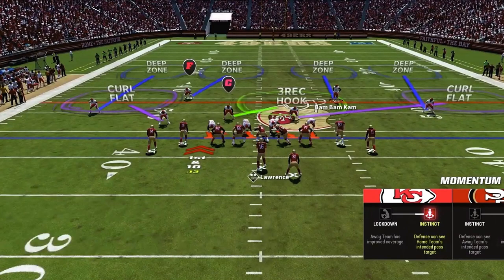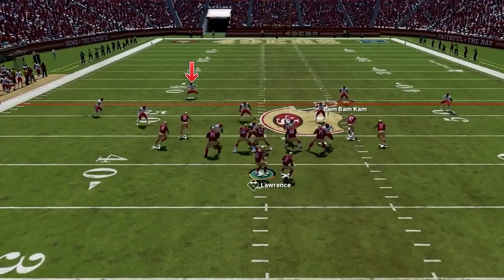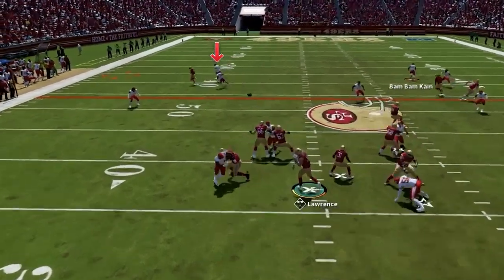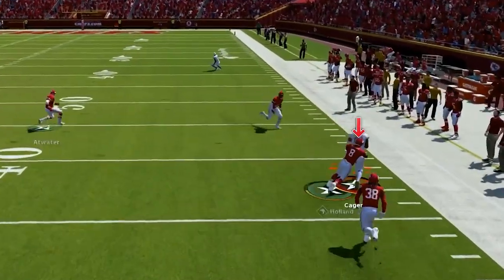The area where this ability activates — it will work from the line of scrimmage to 20 yards deep inside the numbers, but it'll also work from 10 to 20 yards deep along the sidelines. So you will be forcing knockouts on corner routes attacking the outside, which makes it one of the best abilities in the game.